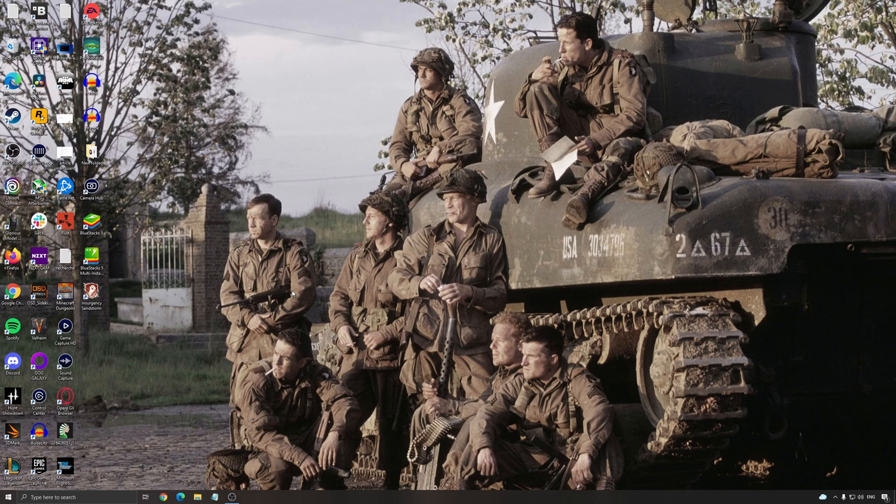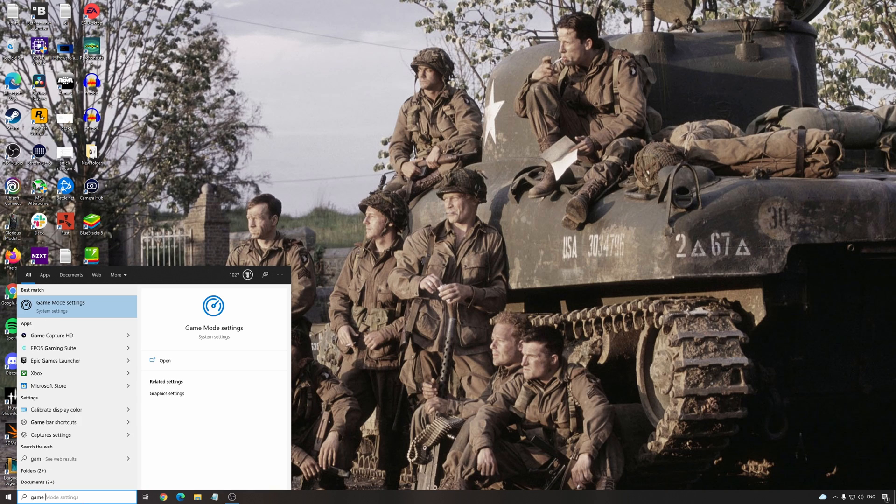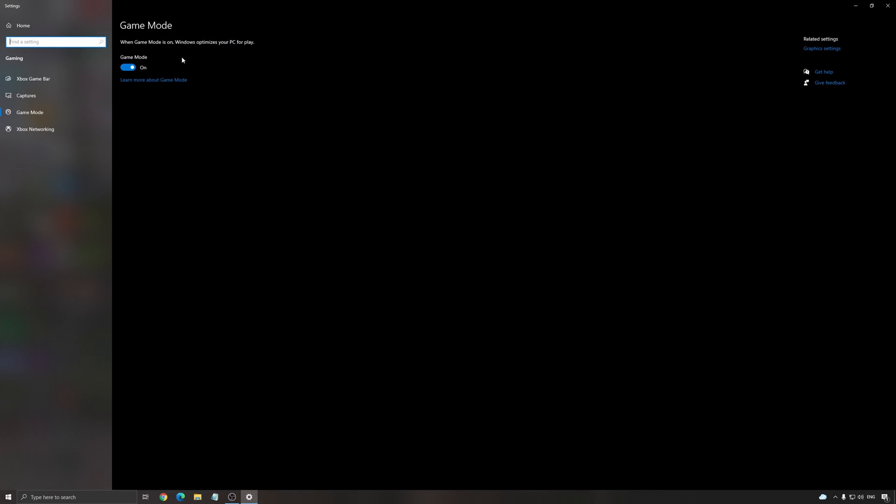We have a couple of options inside of the game. It's a little bit better now — EA Games on PC — but it's still not that great. So let's start with Game Mode. Write 'game mode' in your search bar and make sure that your Game Mode is applied. The latest version is really good.